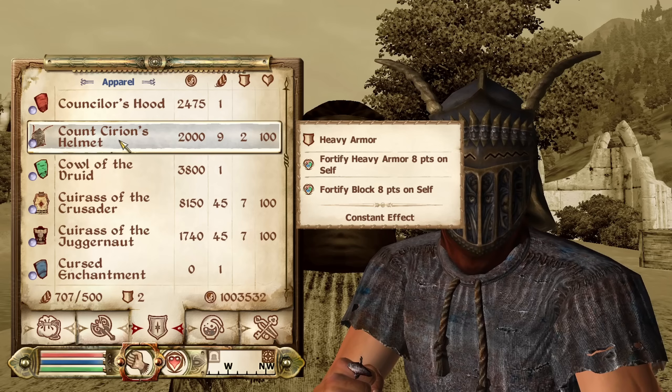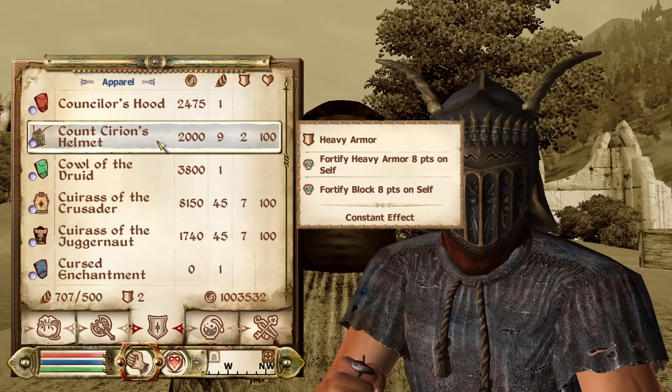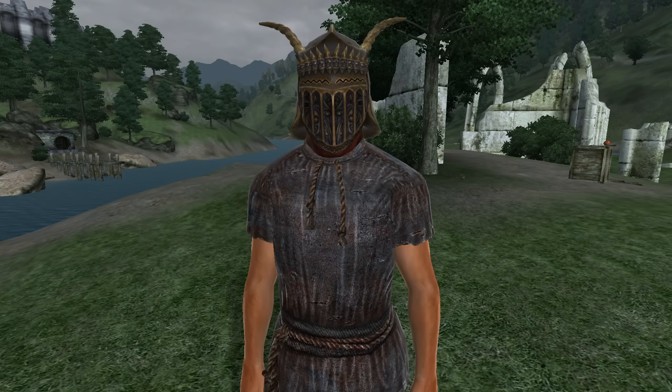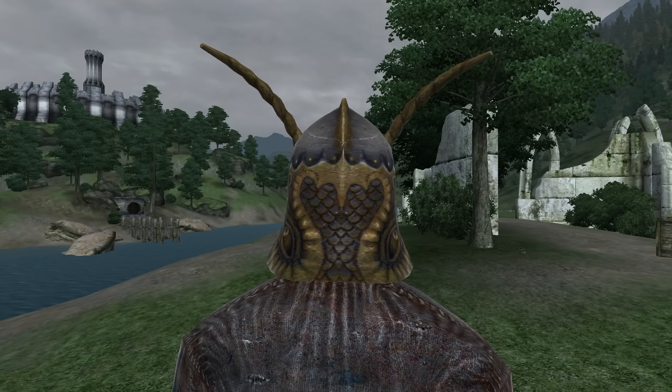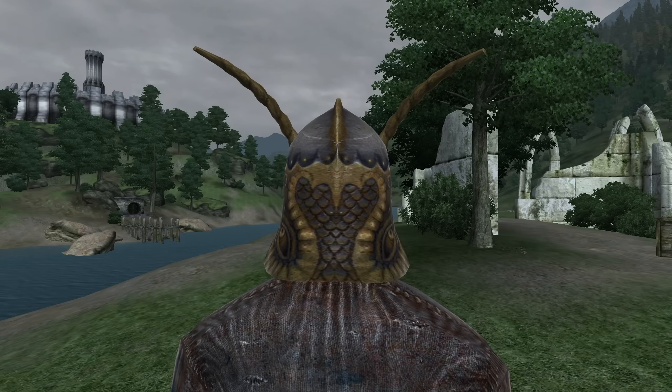Count Caius's Helmet can be acquired by completing the Ghosts of Vitharn quest in the Shivering Isles DLC. It is heavy armor and if you're level 16, has the enchantments of Fortify Block for 9 points and Fortify Heavy Armor for 8 points. It has an armor rating of 5.75 and a value of 2,000 gold.